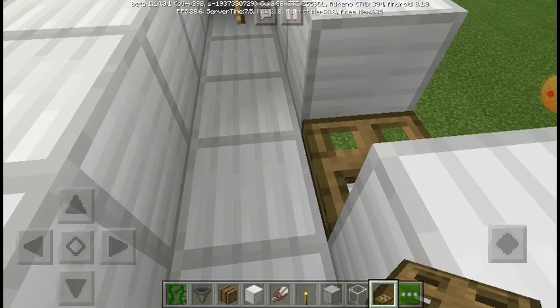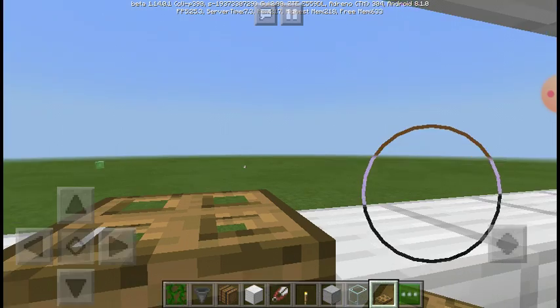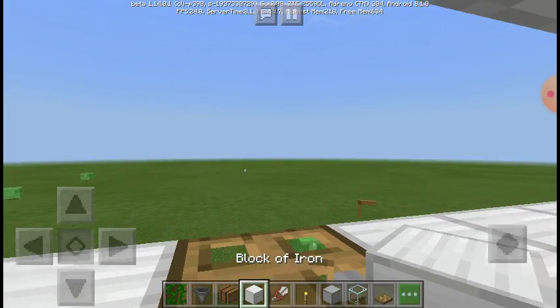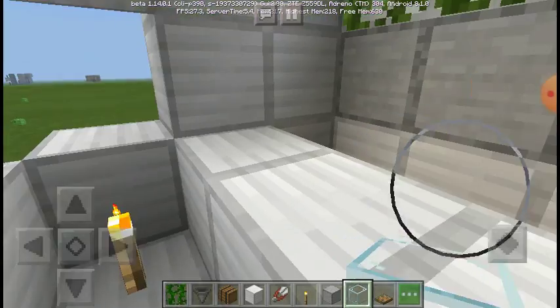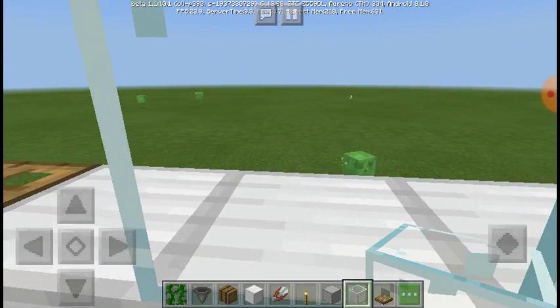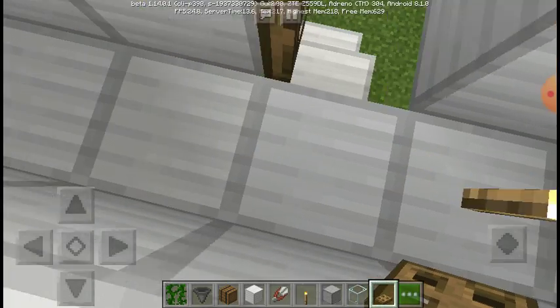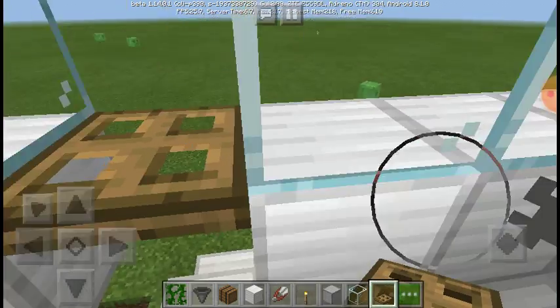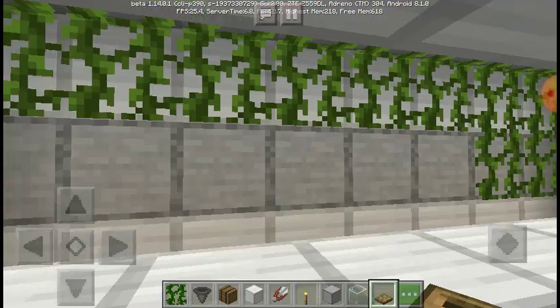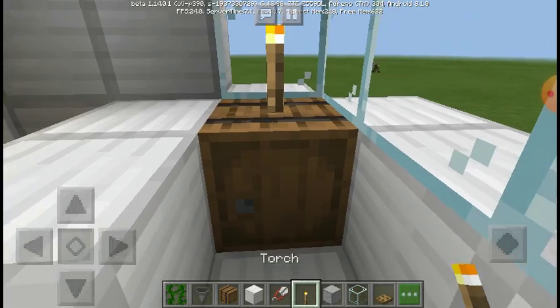If you wanna keep mobs out of this area, you could take a trapdoor and put it there. Then add it on the top crouch-placed. Take your glass so you can see what's outside and see if it's dark. You could go AFK here if you really want to. You can see through trapdoors so you're completely safe. And if you really want to be safe, place all your stuff in there.